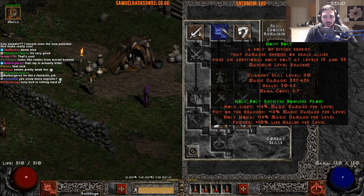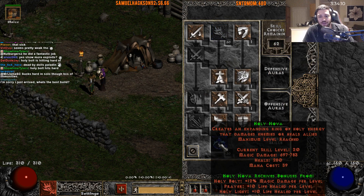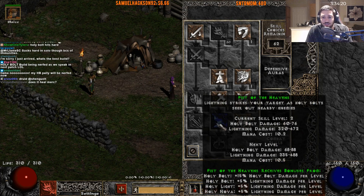Holy Bolt hits very hard. It's shooting off magic damage as well, and there's not a ton of magic immunes in this game — there are some, but not tons and tons. You get the heal as well for your party, and it's actually a very good heal. Right now it says heals 20 to 42, but you can actually get up to really good healing. Plus skills does work on these, and as you increase your Prayer and Holy Light skill as well.